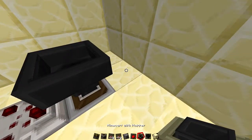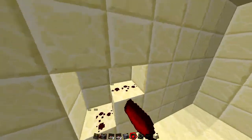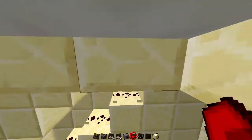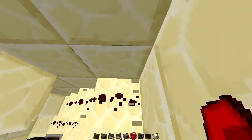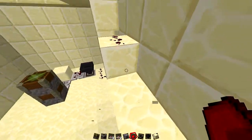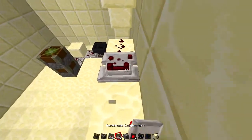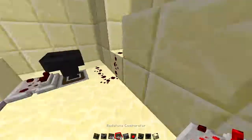Now you are going to lead the redstone trail up to wherever you want to press your button, or if you want to be more complicated like we are going to be — where we are going to have our automatic opener. We are going to have it set up that way, and I will explain that later.